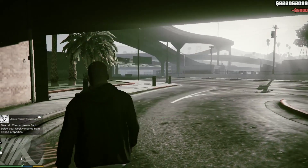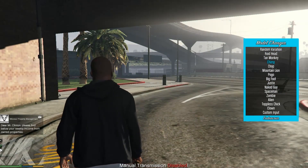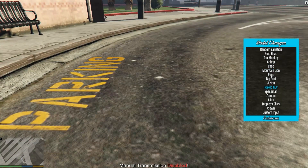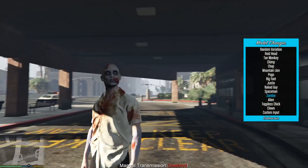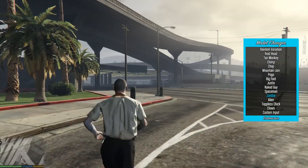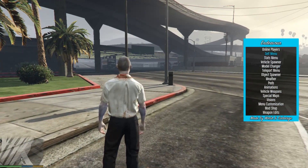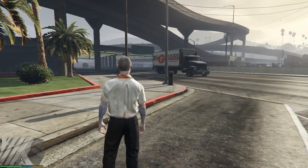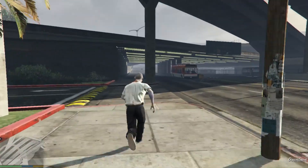Also in here you can change your character — the model changer. You can have a chimp — Chop — oh, he's not working. A naked guy — you can see his cock. A zombie. An alien. Pretty much anything there. I think it's back in the self menu if you want a clean player. We'll run around as the zombie for a little bit.